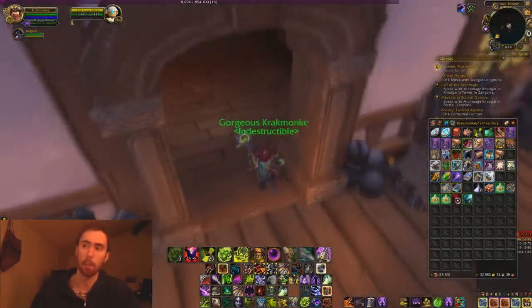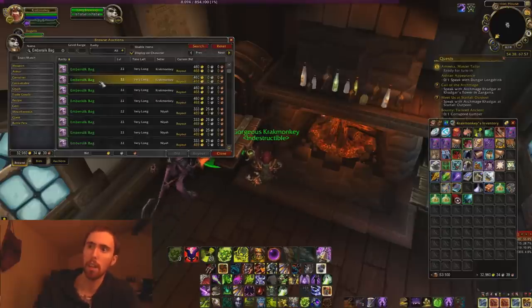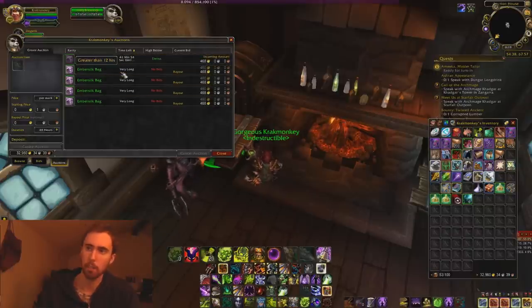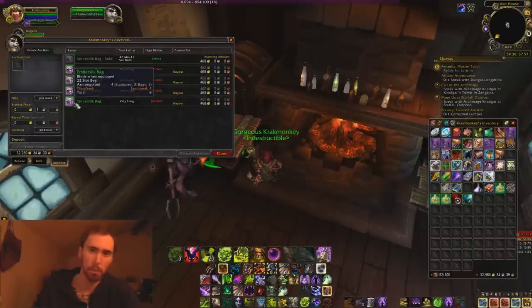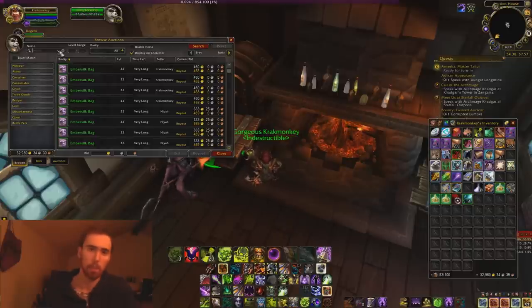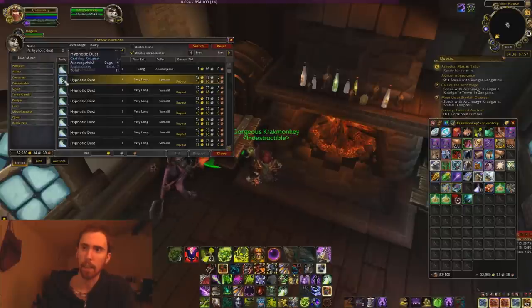Looking at Hypnotic Dust, there are 13 available. 15 times 13 is about 200 gold for the dust. Then adding in the bolts of Embersilk cloth at 9 gold each — 9 times 15 is 135 — plus 210 for the dust gives a break-even point of about 345 gold. By selling at my current price I'm making about 100 gold profit just from clicking a few buttons. I could go further by buying raw Embersilk cloth since it takes 5 cloth per bolt, lowering the cost to around 330-320 gold.